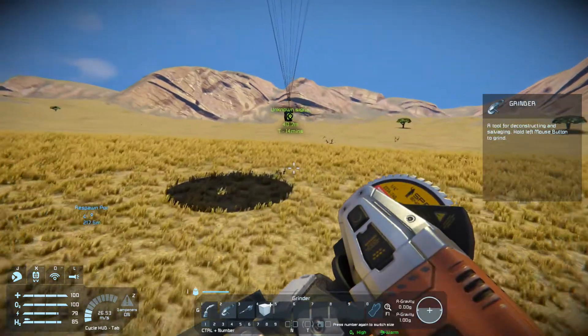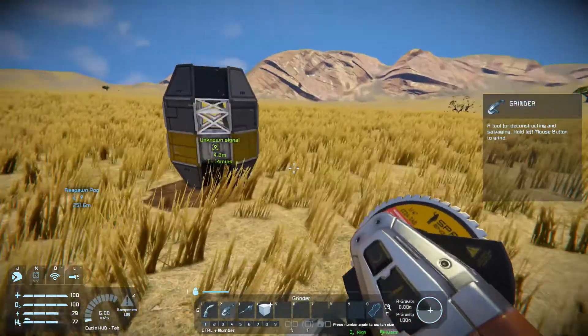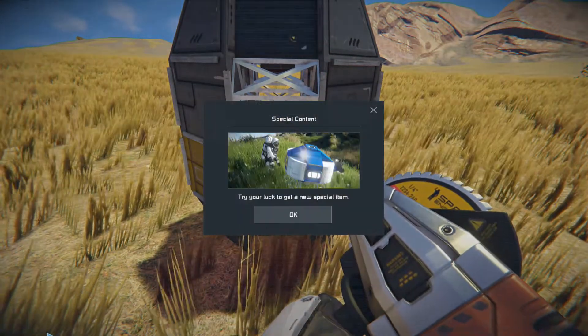How this works is you put a block in the ground and attach it — that makes it a base. And we're going to go check out that unknown signal. Let's get a grinder out. These unknown signals are going to pop in every once in a while and they'll have a little goodie bag in them. So you come over here and it's going to give you a chance to unlock a skin.